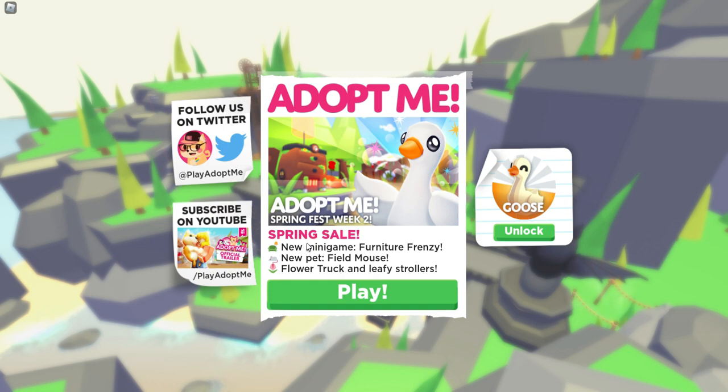We have the new spring sale, a new mini game which is the Furniture Frenzy, the new pet — a field mouse — flower truck, and leafy strollers. We also have a new Roblox pet, the goose.